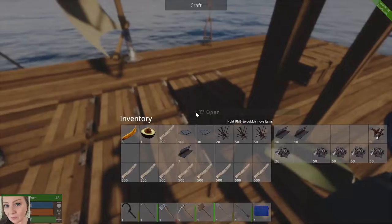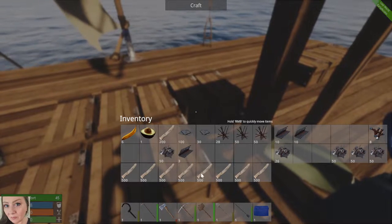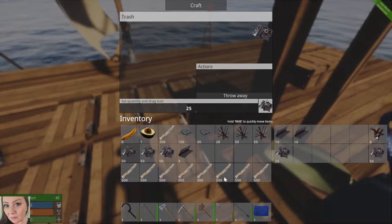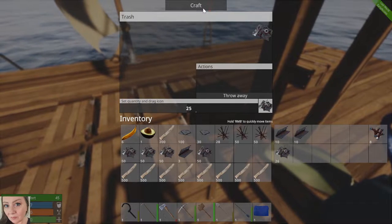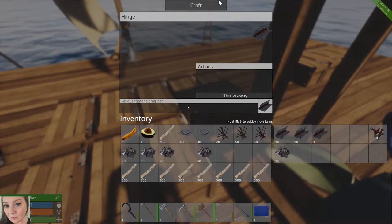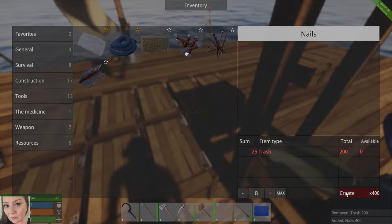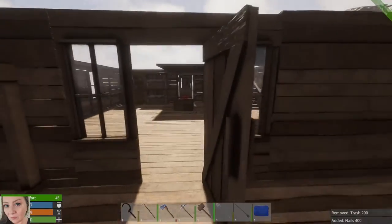My eye is watering still today but not near as bad as it was, so I will take it — I will take all the little wins I can get. Let's put those away, we don't need those anymore. Let's craft up some more nails. All right, let's see what kind of damage we can do now.